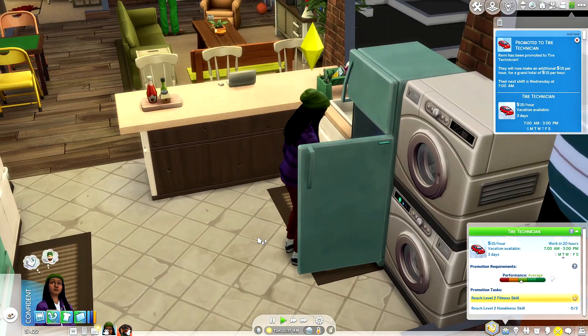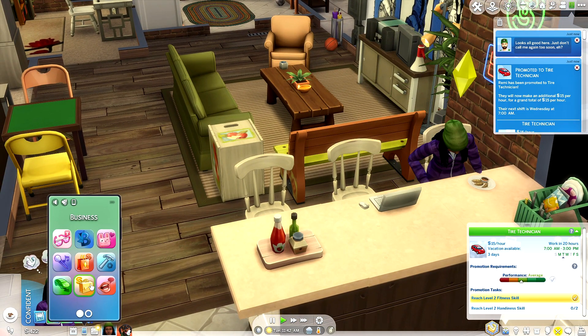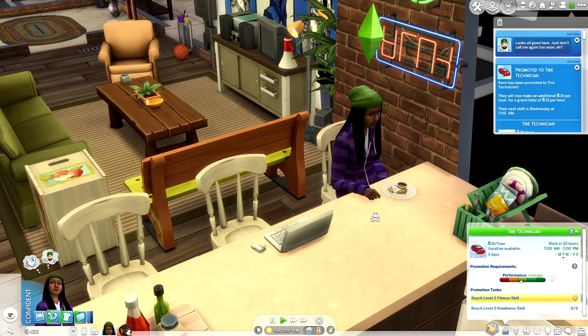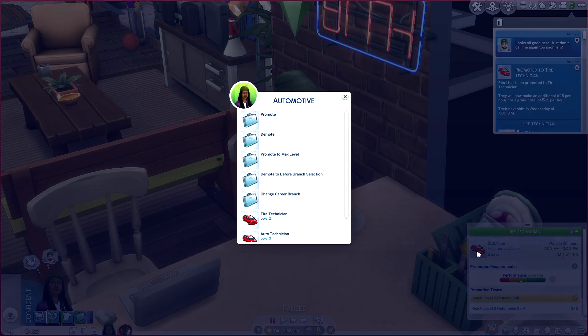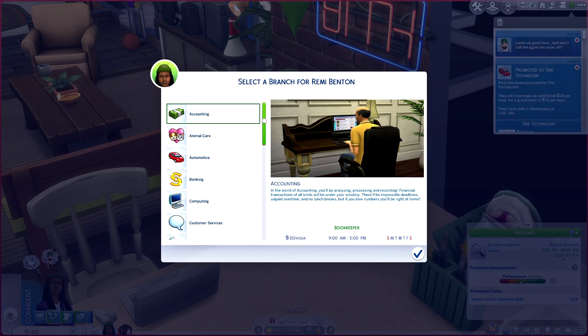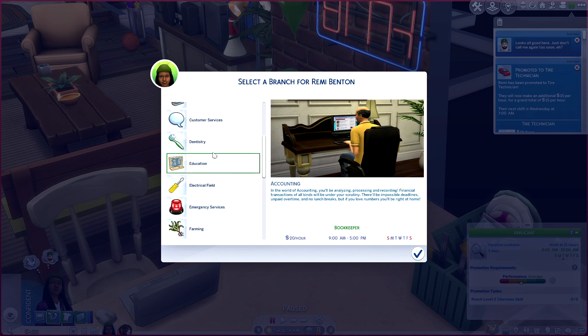But what if being a tire technician just isn't the bag for Remy? Things are a little tricky with SimDeed Recruitment Services — if you quit and rejoin, you'll only have the option to rejoin the automotive branch. Grab UI Cheats to make life easier: right-click, hit demote to before branch selection, then re-promote yourself to branch selection and you'll be able to choose another career from the SimDeed Recruitment Services. Also, all 20 careers are base game compatible.